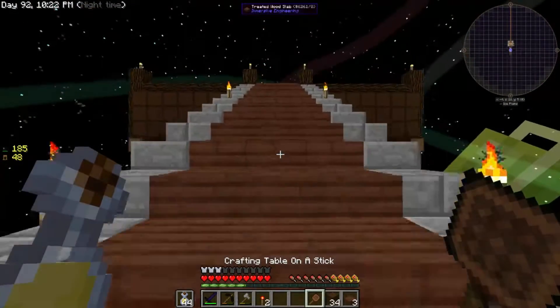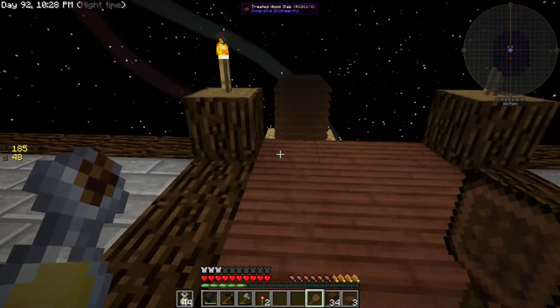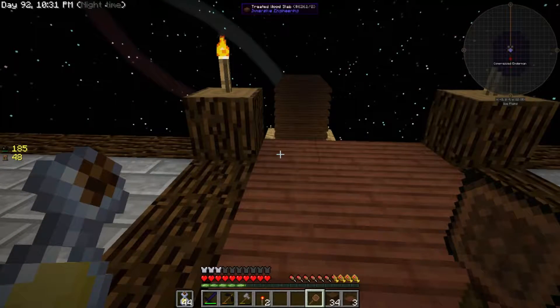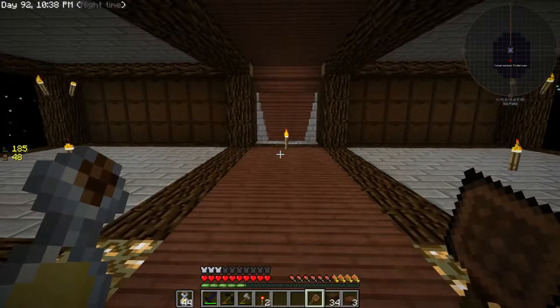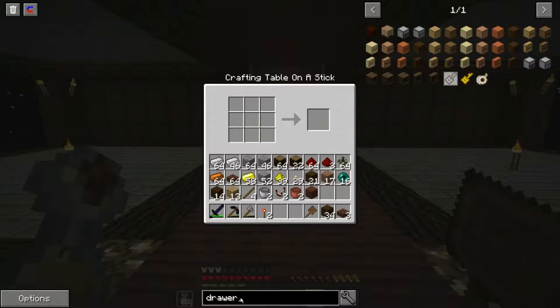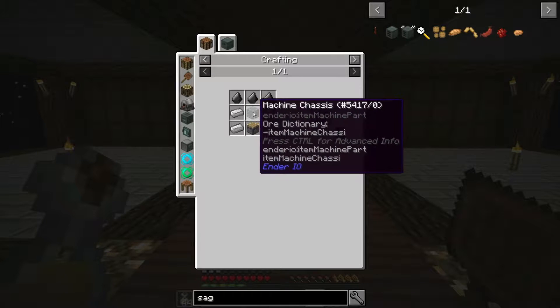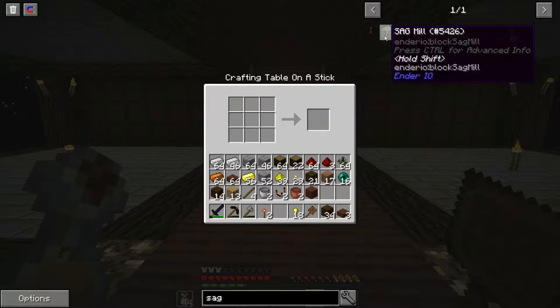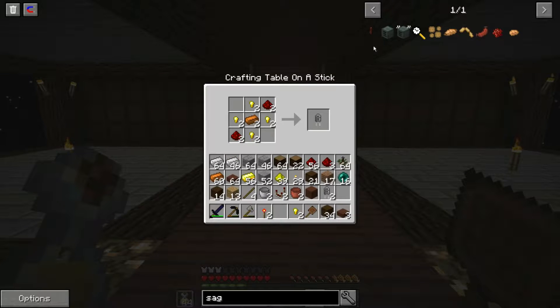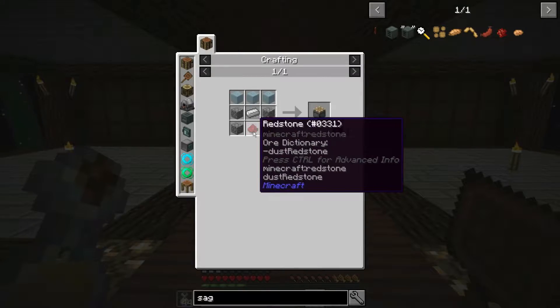I'm ready to craft some things. I need a drawer controller, but I need a diamond. I don't have a diamond, but I have diamond armor from the loot bags, and I can sag mill those into diamonds. We need some Ender IO machines, starting with a sag mill — for that we need gold nuggets, a total of two capacitors, some iron bars, two machine casings, and a piston.